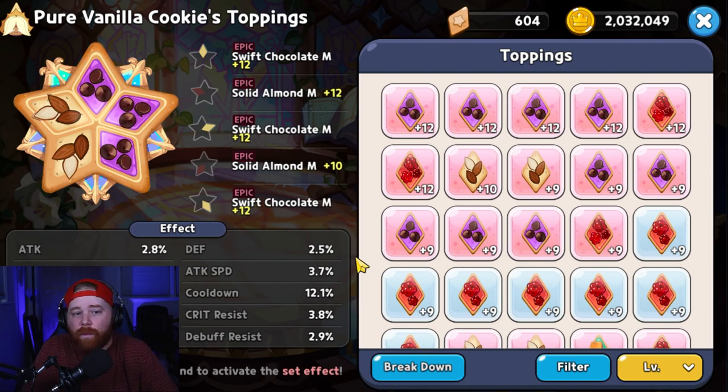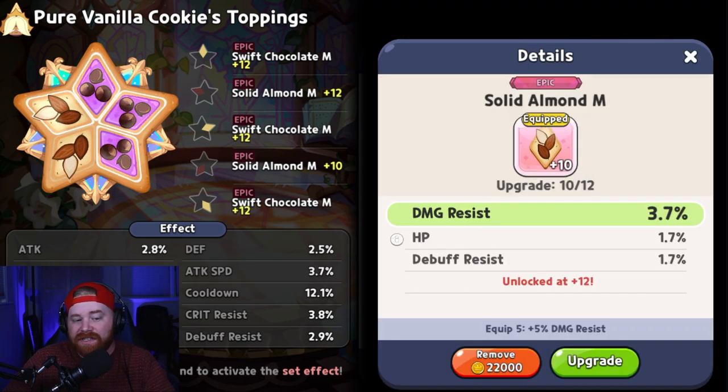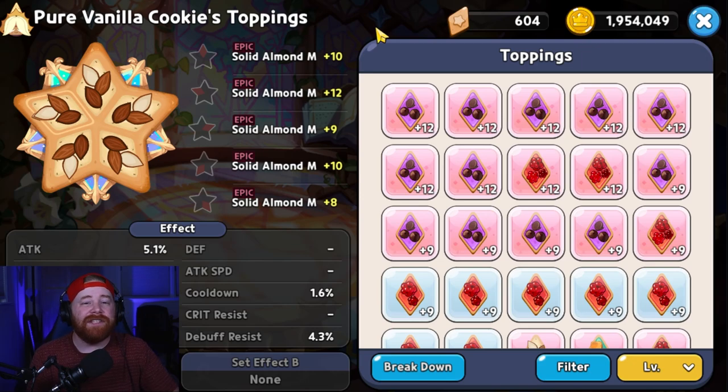The second set for Pure Vanilla is a mixed set: three swift chocolate toppings for cooldown reduction and two solid almonds for damage resistance. This is more of a general build suited for both PvE and PvP — arguably the better way to go for PvE. You get the best of both worlds: damage resistance goes up from 9% to 15.3%, getting closer to that 25% target, while still maintaining good cooldown reduction so Pure Vanilla lives longer, produces more healing, and delivers that shield everybody wants in the arena.